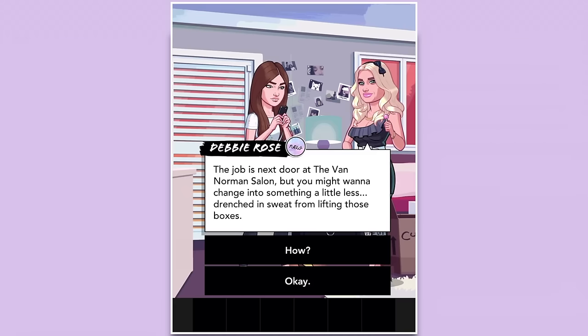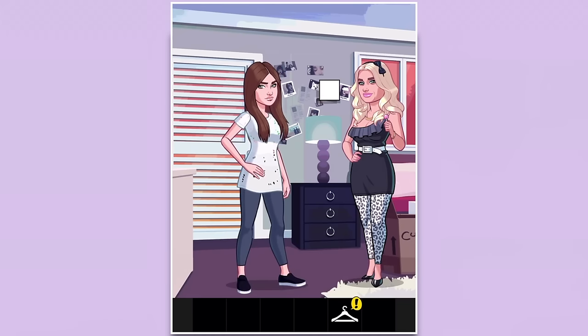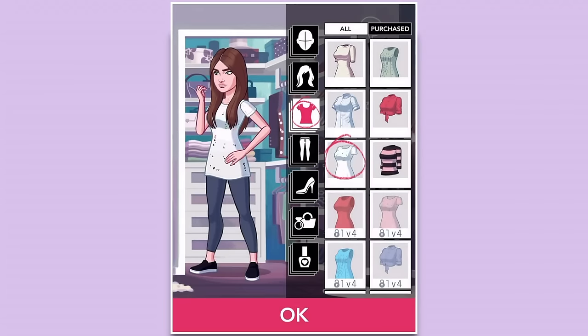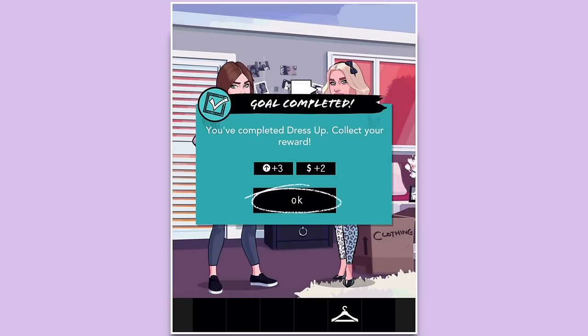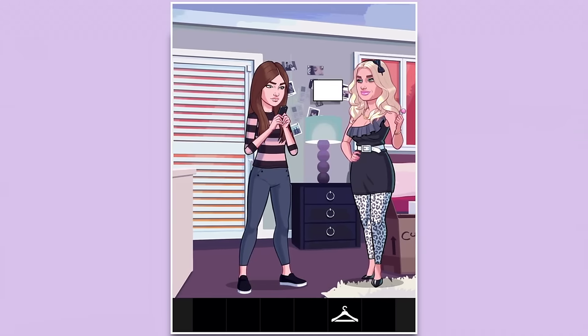'Tap the coat hanger icon to open your wardrobe and change your clothing — try putting on a different top.' Let's go ahead and put on a different top. I'll give her this one right here because I really like that top. Goal completed — 'you've completed dress up, collect your rewards!' Sweetness!